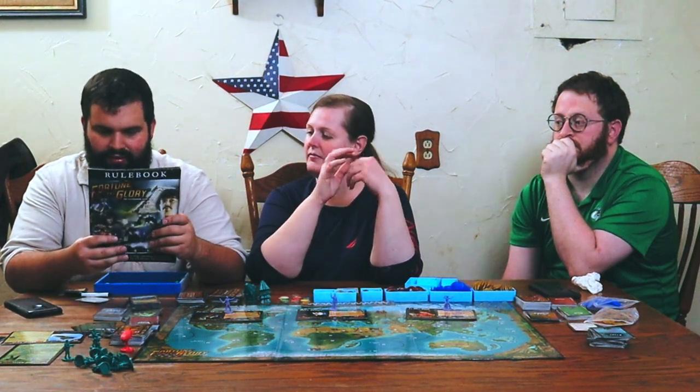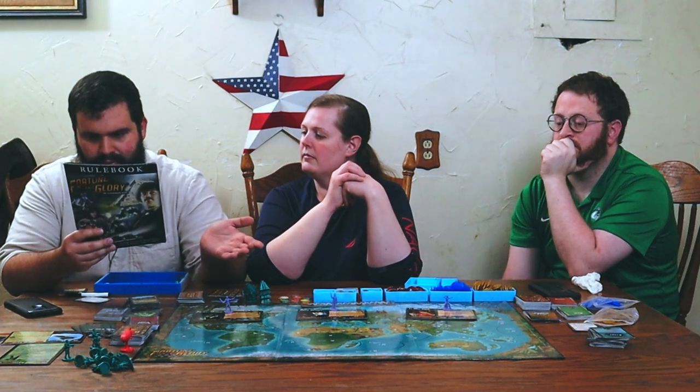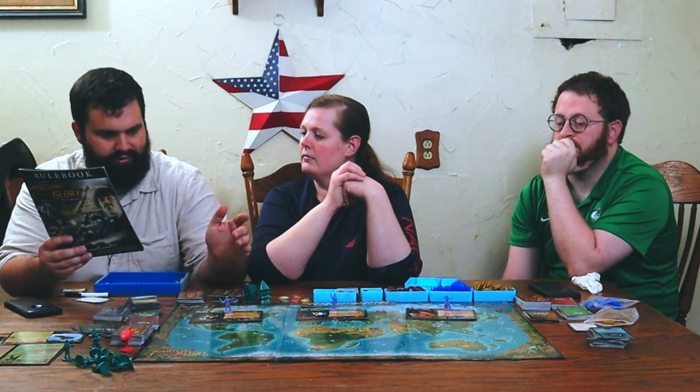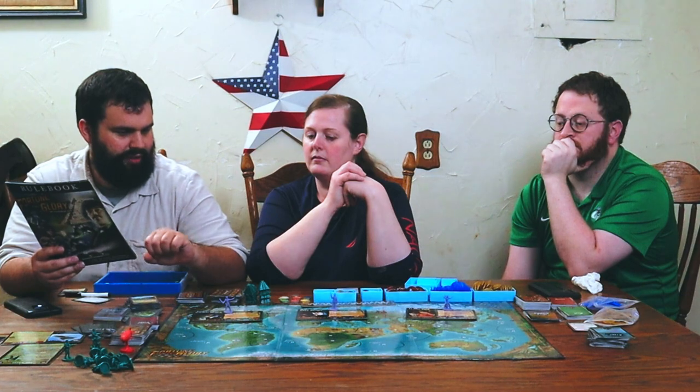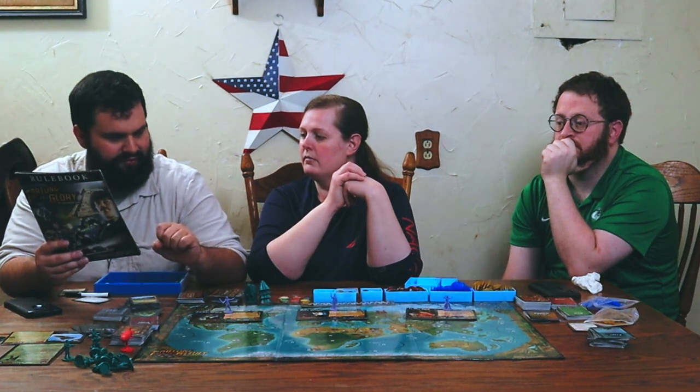The goal of this game is to get a certain amount of points before the board game gets a certain amount of points. In this game we are facing the Nazis — you can either fight the Nazis or the Chicago mob. In the three-player game, the players are trying to collectively get 30 points, but it's going to be 36 because the character I have requires you to get more. So we have to get 36 points, while the villains have to try to get 15 points.